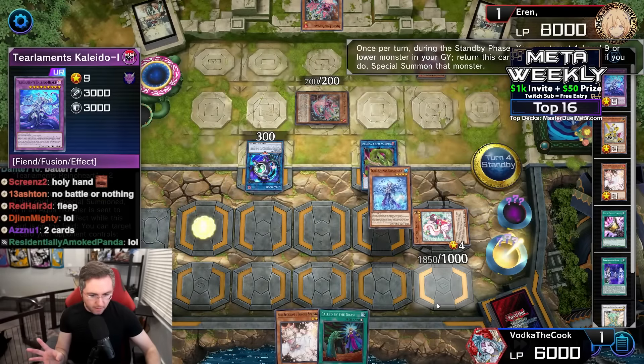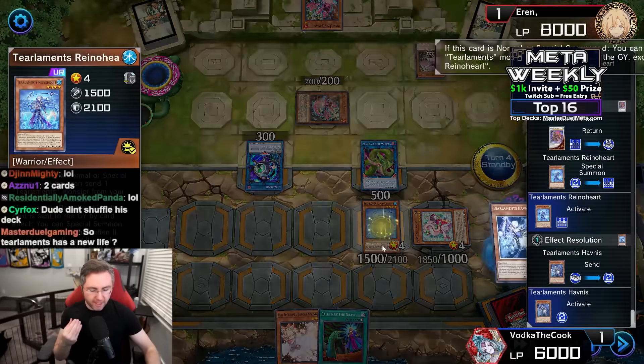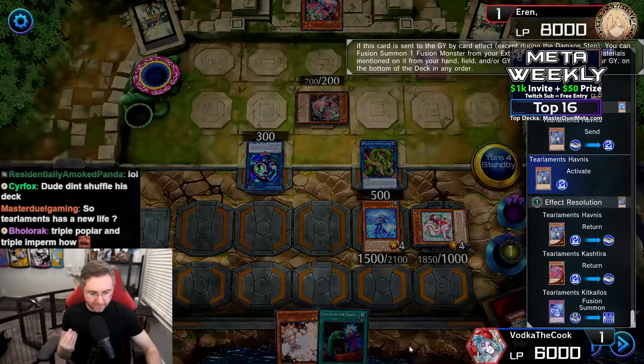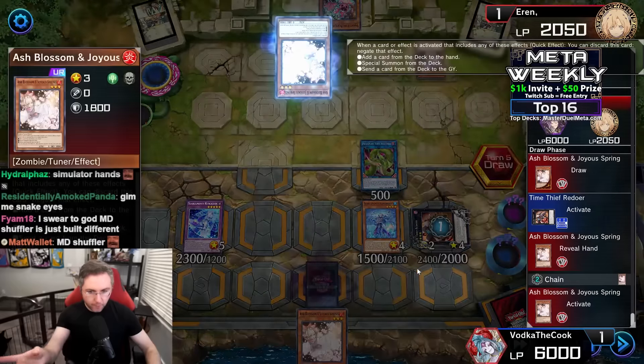Anaconda doesn't have anything left to copy from the deck. We're going to reborn Rhino Heart during the standby phase, send Hovnis, trigger Hovnis, fusion summon into Kick Kalos. Kick Kalos activating, grabbing Sharon — Sharon could special summon by discarding a monster, but we're just going to normal summon instead. Link Karibo forces the Anaconda to reduce in attack. We do not have lethal. Could we have lethal if Fairy Tale Snow got to the graveyard to reborn during the battle phase? Maybe. Time Thief Redoer could trigger Sharon's Diffusion during the opponent's turn.